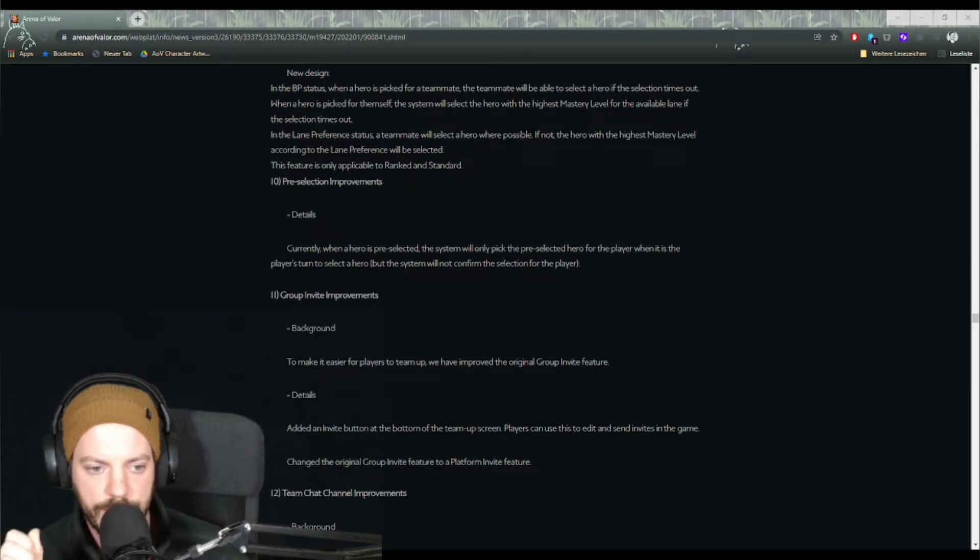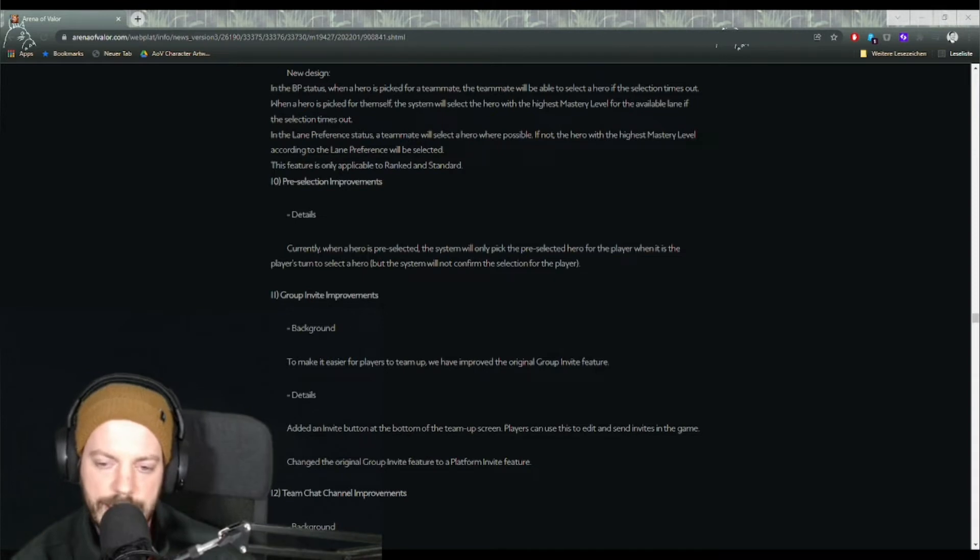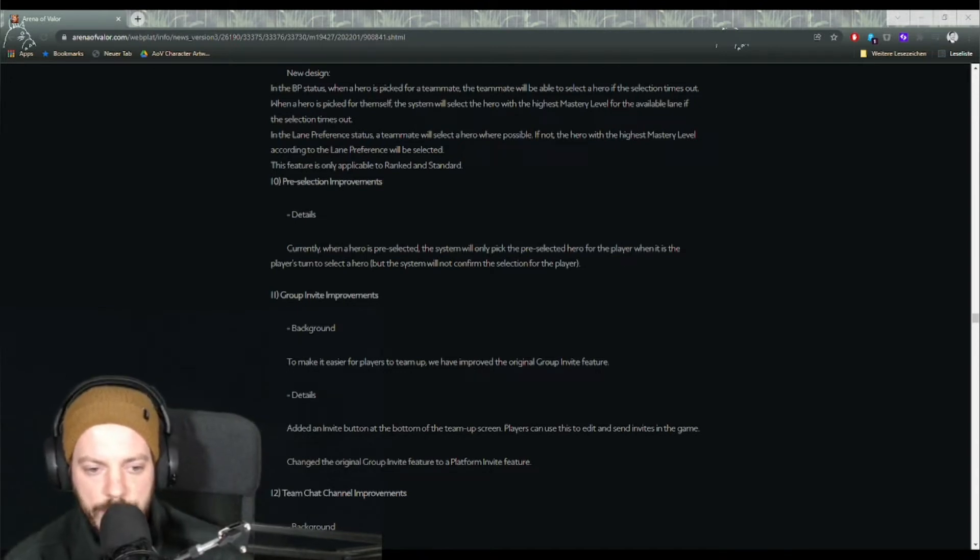Now let's talk about talents, enchantments, and equipment. Something that might be sad for a lot of players: Disrupt has been removed from the game entirely. Disrupt was the talent that could disable a tower or protect one of your towers for a short period of time — it's gone. But they've introduced Enfeeble, a new talent that decreases enemy damage output by 20% for a short duration, while also giving you a 20% damage reduction.